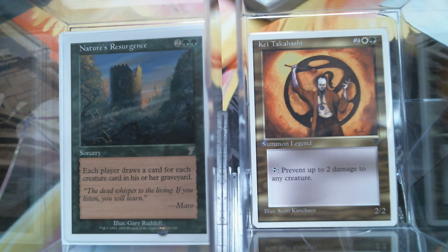Nature's Resurgence — it's card draw in green. Now granted, it's okay for green to have card draw as long as it's tied to their creatures. But does this feel a little more black? I think maybe if they had waited until nowadays, this might actually be a green-black card. It feels like it should have some black in it.